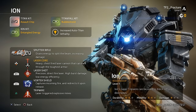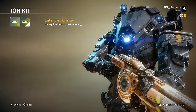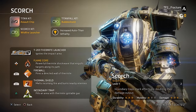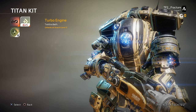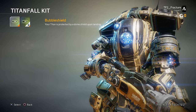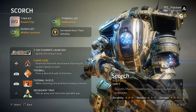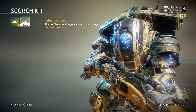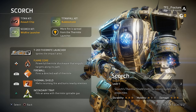The third kit slot was specific to the Titan you were choosing. For Ion, we could either amplify the vortex shield's damage output or have his splitter rifle restore energy on non-split critical hits. Scorch had two options as well: either increase the spread of his wildfire ability or have his thermal shield last longer and deal more damage. So essentially each Titan has three kit slots — two generic across all Titans and one specific to the Titan you're using.